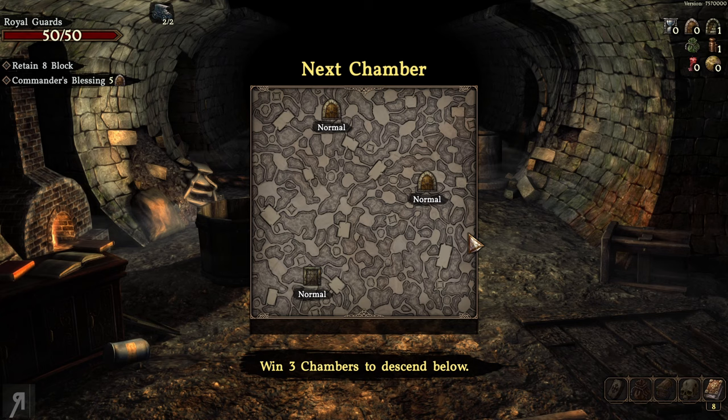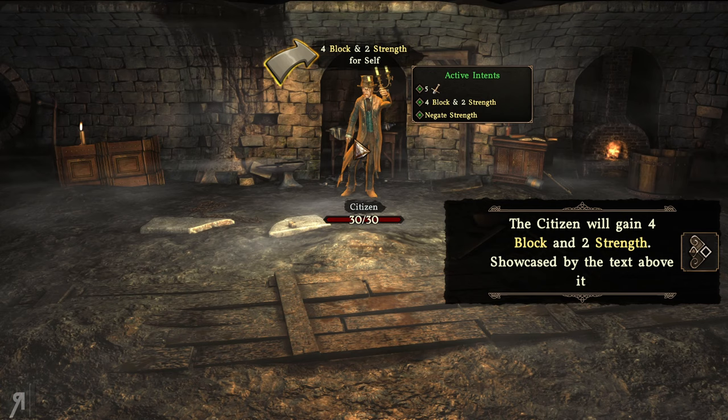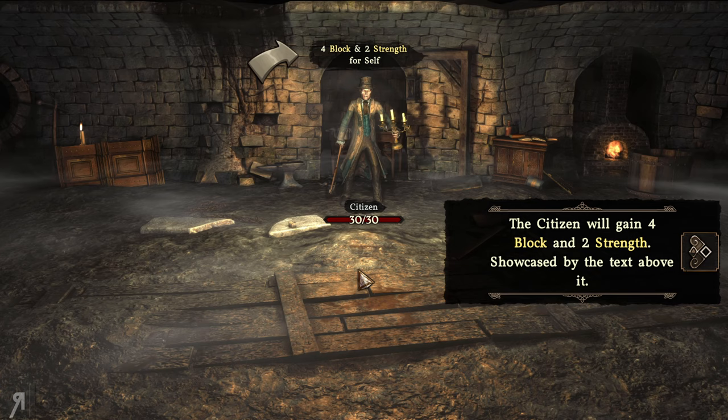We have 50 HP shown at the top right, along with objectives we need to adhere to — retaining 8 block and commander's blessing. We're going to select the bottom left path and see what we can do. Look at this enemy — this looks like a 3D render to me. The art style is really striking.